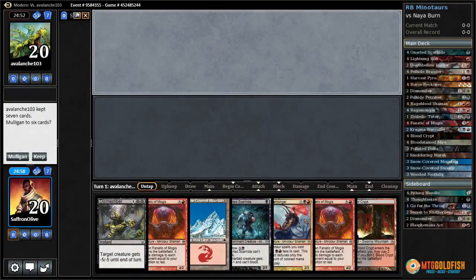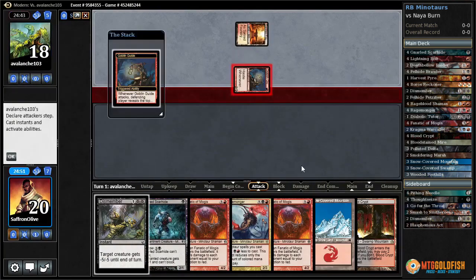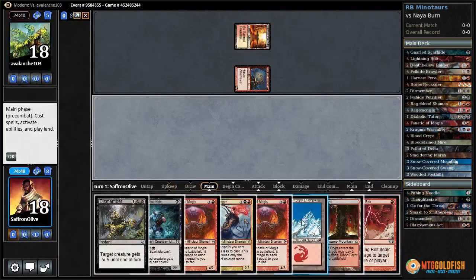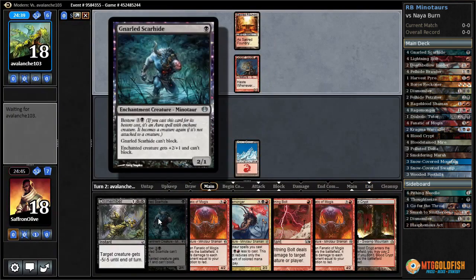By popular demand, I can't believe I'm playing this — Red-Black Minotaurs in Modern. Lightning bolt on top, so let's see if we can win. Let's lead on Mountain and bolt this Goblin Guide. We could play the Gnarled Scarhide but it would cost us two life and it can't block, so that seems bad. Looks like Naya Zoo — Swift Spear, Lava Spike.